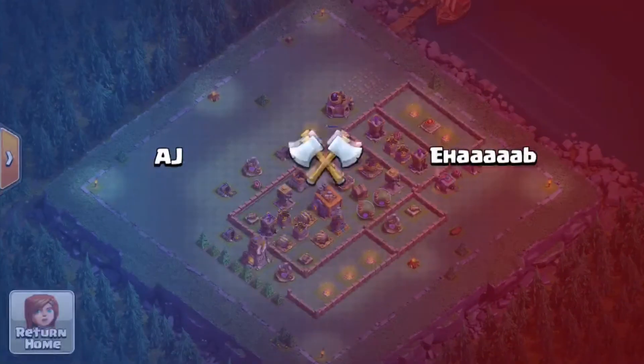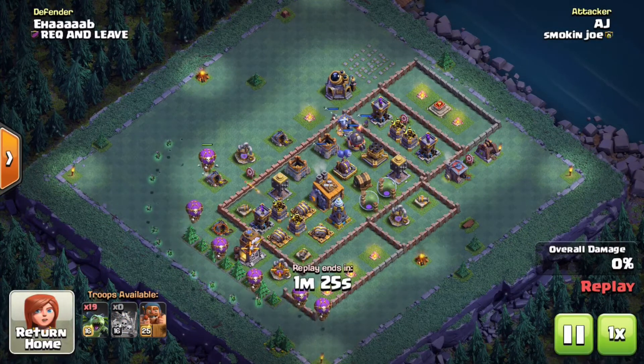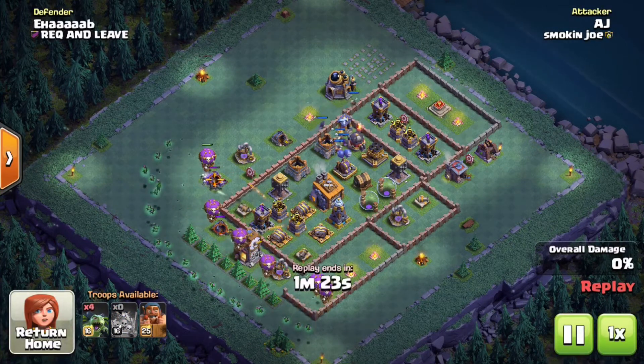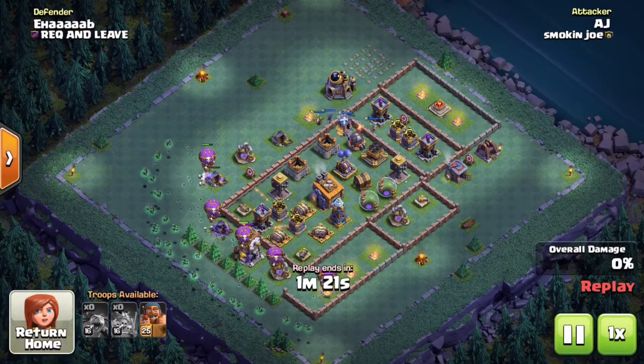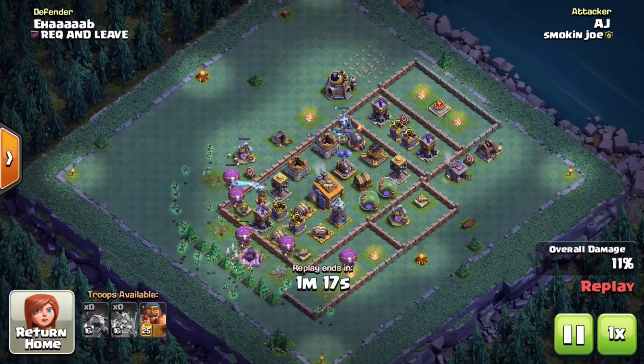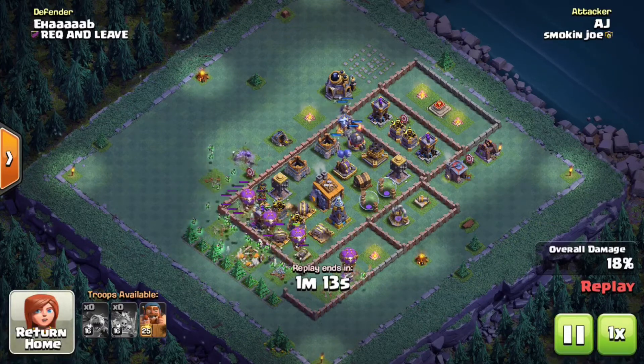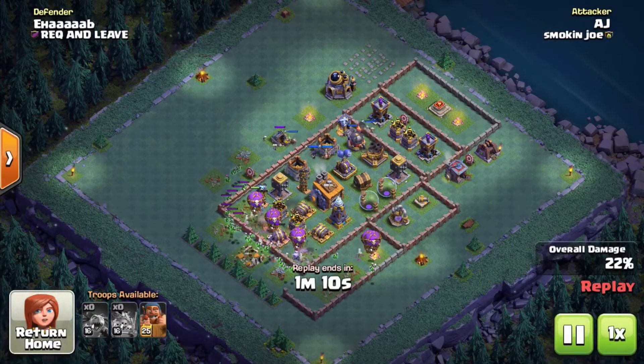The attack strategy is very simple but highly effective. You start off by dropping your drop ships in a line, spaced out far enough apart to ensure you cover as many defenses as possible. After that, you drop the minions in behind to do the DPS. The Battle Machine then goes in behind to back everything up.